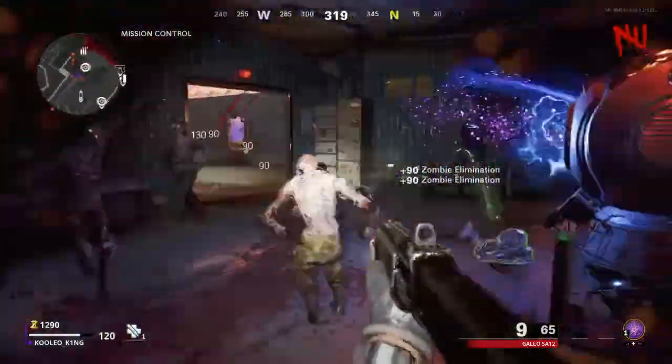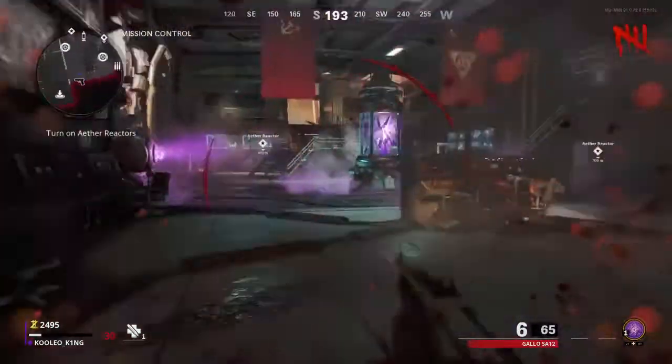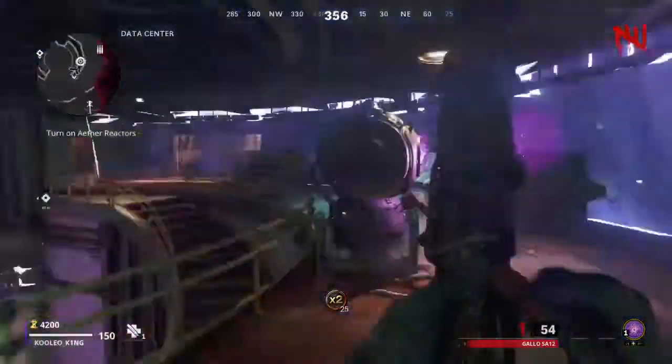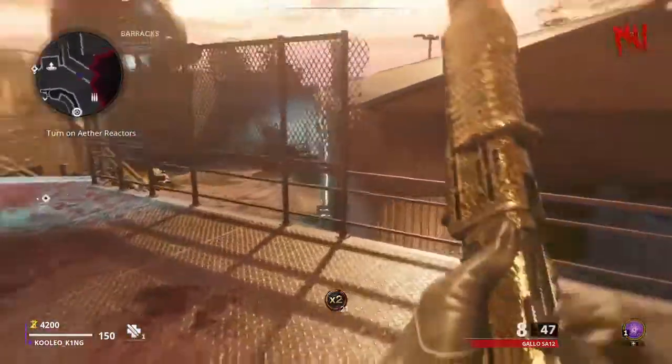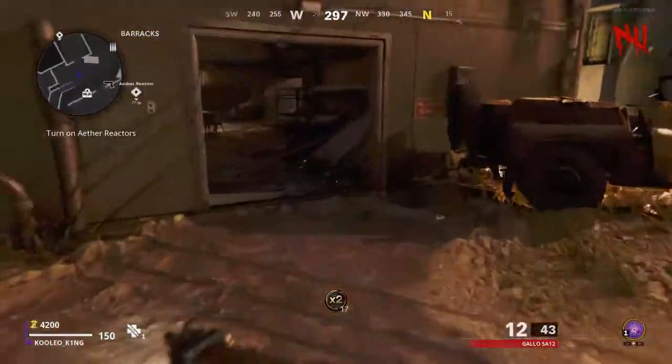You're gonna have to do this process three times, once for every star. Once you've finished the third one, power is on. You can see some doors have opened up, you can use the perks now, and you can make stuff at the workbenches.